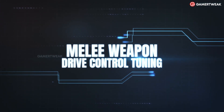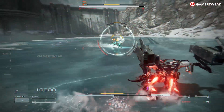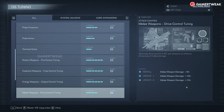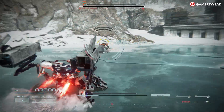Melee Weapon — Drive Control Tuning. Equipping an arm blade, hammer, or pile driver can be highly effective. The melee weapons tuning makes them even deadlier by increasing melee damage by 5% per upgrade. Melee attacks conserve ammo, build stagger quickly, and exploit close openings. This is a must-have tuning.